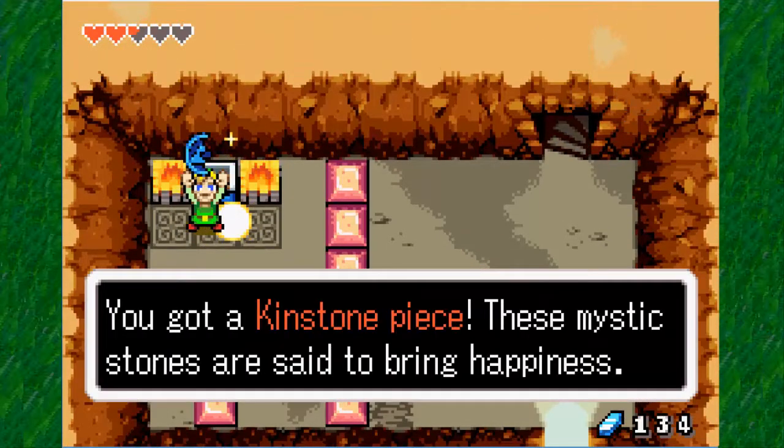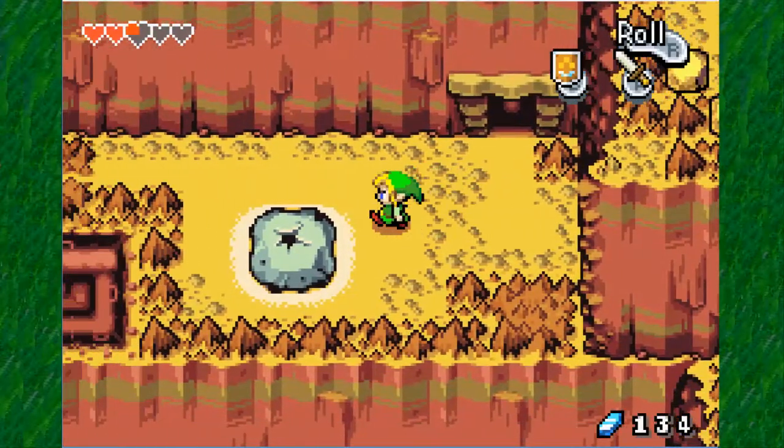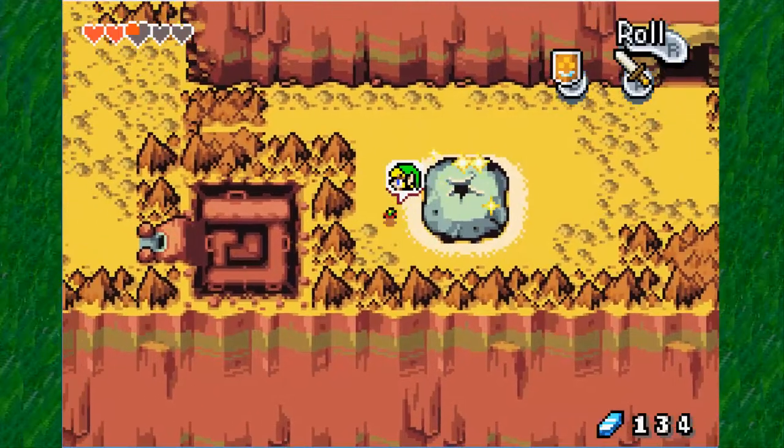You got another kinstone piece. Greens are common, blues are a bit rarer, and reds are extremely rare. We're going to shrink down and find ourselves in the Minish Village already. You can see right there.